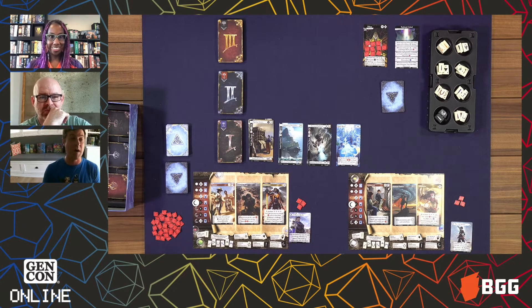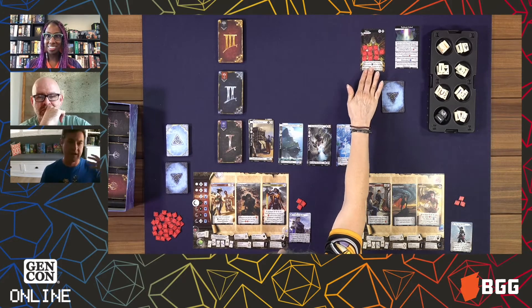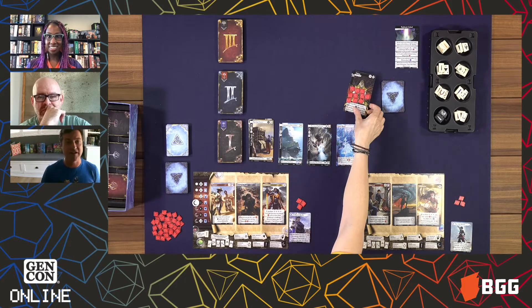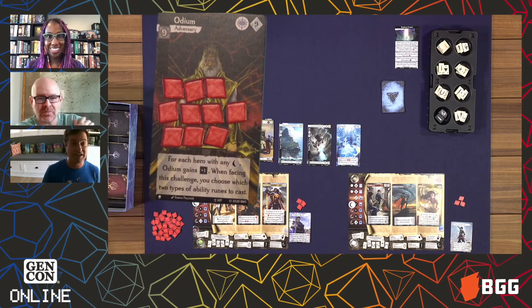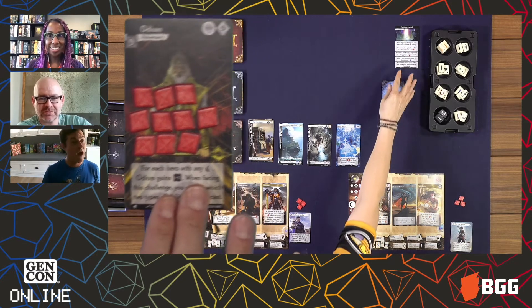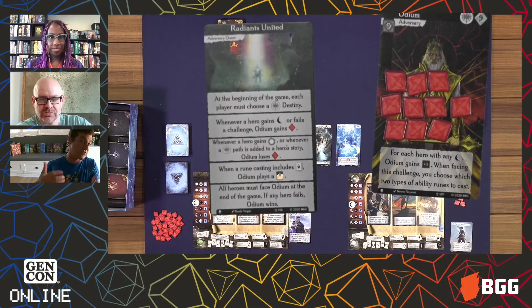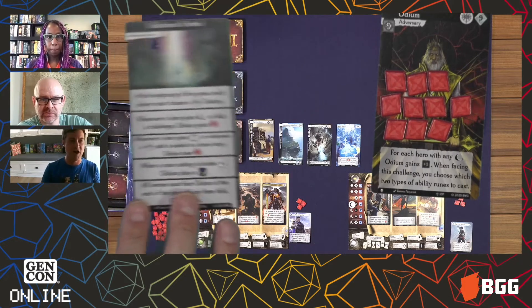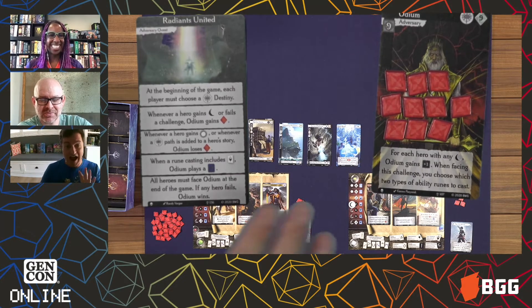We're setting this game up as a co-op game versus Odium. The character in the upper right-hand corner with all those red tokens stacked on him is Odium — a supreme villain in the books. Your goal is ultimately to defeat Odium. The card next to him, called Radiance United, is your quest. There are four different quests that come with this game, ramping up in difficulty. Odium gets more powerful when you do bad stuff, and is weakened when you do good-guy stuff.